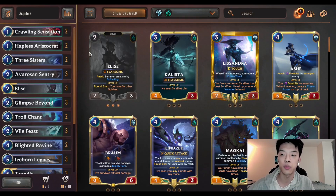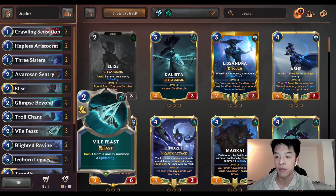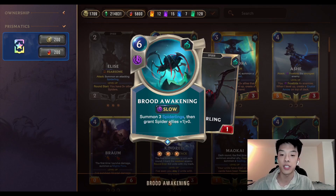You have a lot of cards that synergize with these spiders, such as Crawling Sensations, Atlas Aristocrat, Vile Feast, even cards like Brood Awakening, being able to summon 3 Spiderlings. These cards just have never seen play up until Iceborne Legacy has been buffed, but now once you have an Iceborne Legacy to play on a Spiderling, these cards have very, very high payoffs.